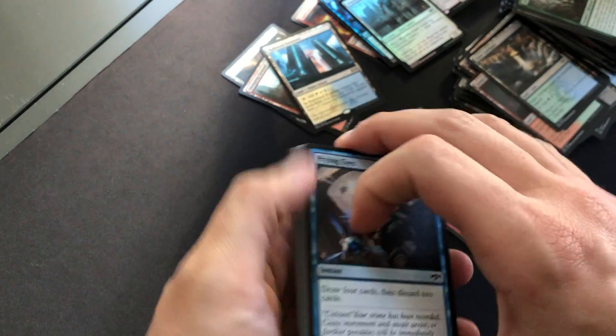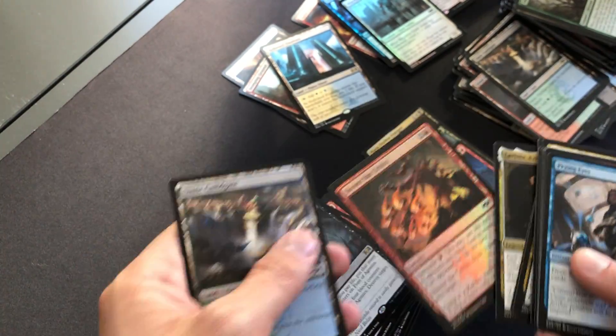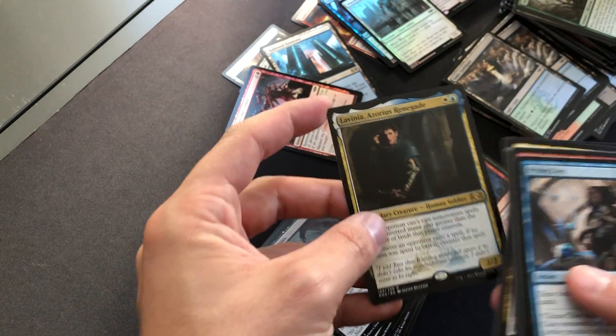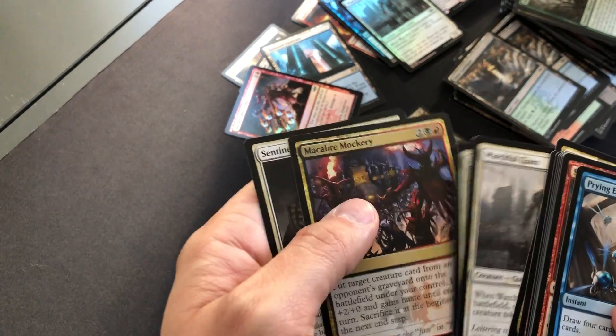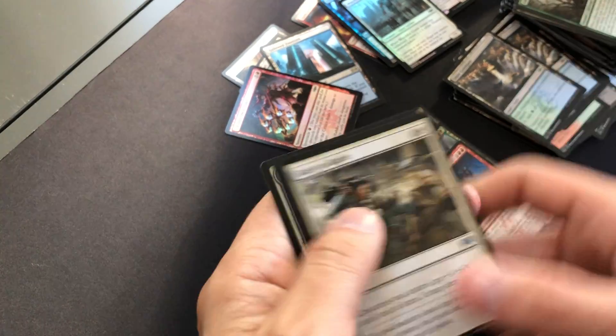$50 in value just in the Hydroid Krasis and Breeding Pool alone, and I didn't get either of them. Skewer the Critics — I think that's worth a little something. Lavinia, Azorius Renegade, and Sentinel's Mark. Cob Mockery, Rally to Battle. Alright guys, that's it for me.